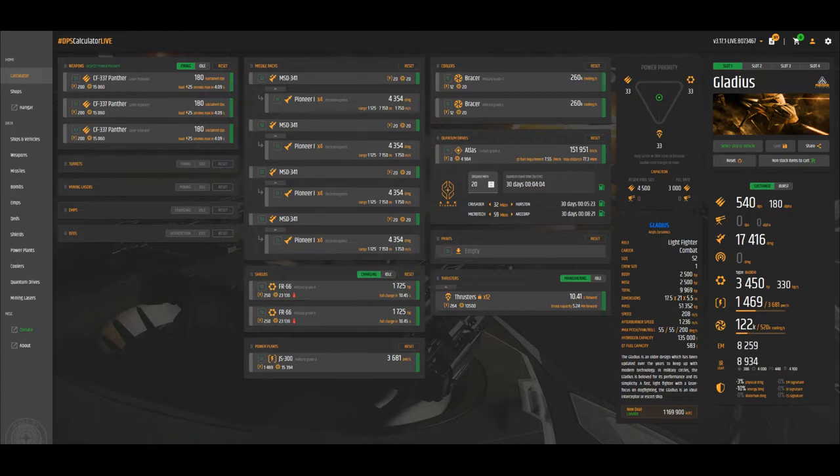As for shields, I have FR-66s on my Gladius right now. They work fine. A couple of patches ago I was having issues with missiles blowing up and damaging my shield modules, so the FR-66s are a good balance between shield HP and module HP to stop that. I've heard a lot of people recommending the Palisades because they block more ballistic damage — you can't really go wrong with either. As for the power generator, I went with the JS-300 because it has the highest module durability.